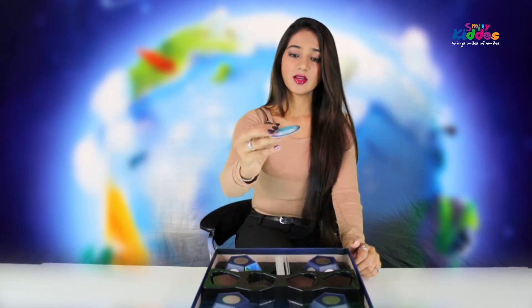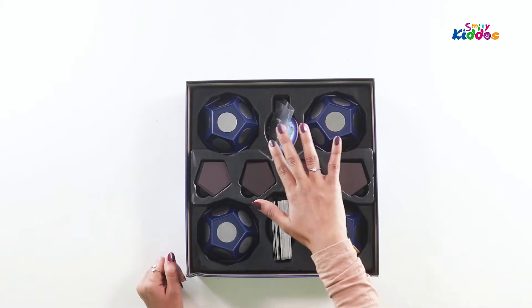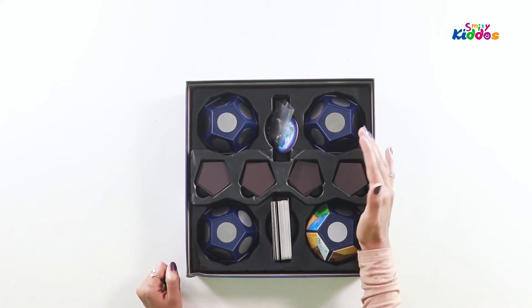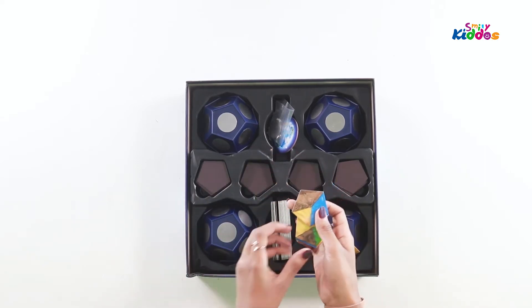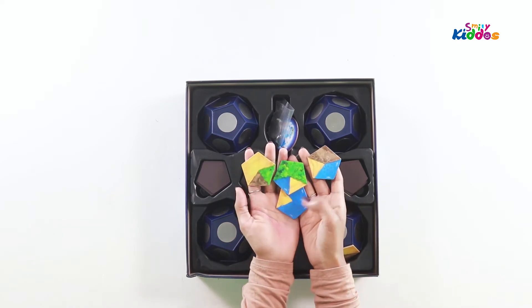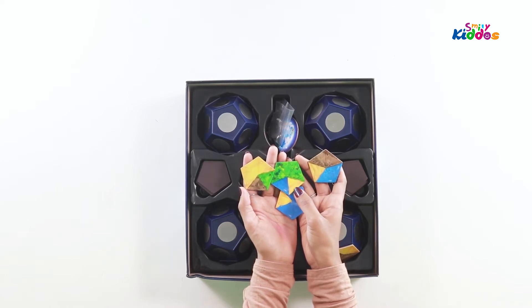There are four of these planet bases. There is also a stack of cards which I'll explain what they're for, and there is this little globe which has a proper planet on it where there are animals, birds, mountains, glaciers, and different areas. We also get a few extra magnets — if you lose any of these you can actually replace them. All these are tiles which have quite a lot of interesting visual things going on.